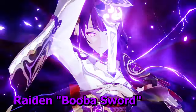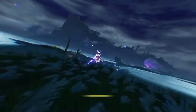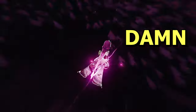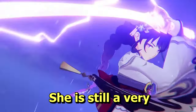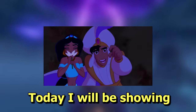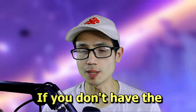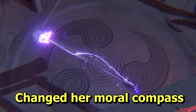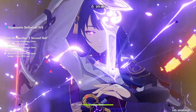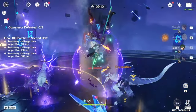The one and only Raiden Booba Sword Shogun — the only Archon that made me lose two 50-50s and the most powerful Electro character in the game, as long as you have her C2. Even though Raiden Shogun released back in version 2.1, she is still a very powerful unit. She is an amazing Electro DPS character that can also battery your entire team regardless of what element they are.